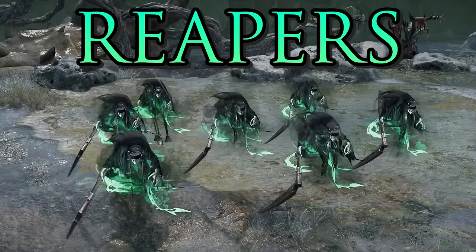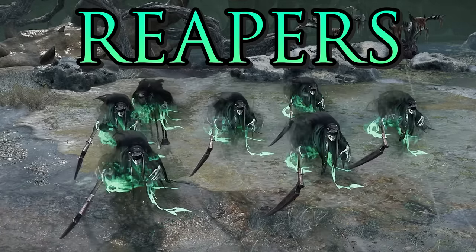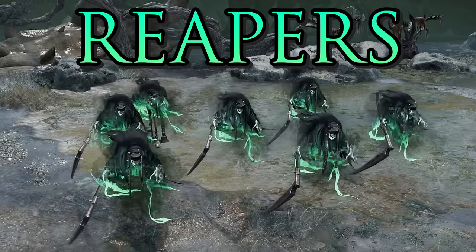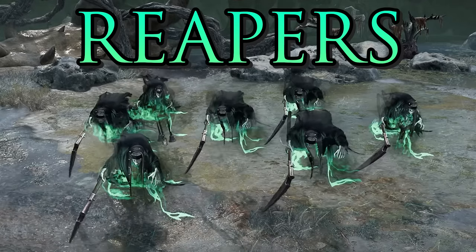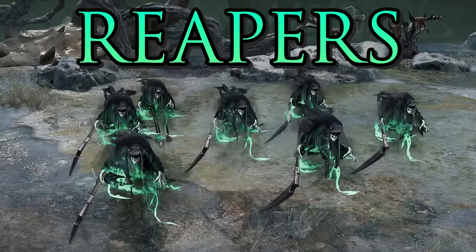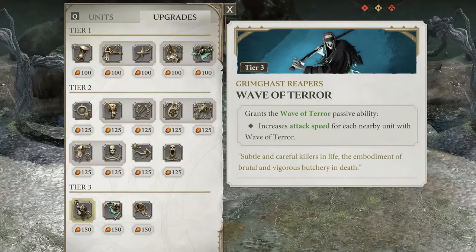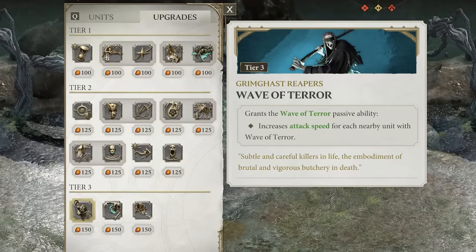The tier 3 Grimgast Reapers are similar to Chain Rasps but better and stronger. They have Reaping Charge which works like any charge ability, but once they make contact they gain a temporary aura that reduces enemy armor — making them much better at killing all kinds of enemy infantry. They're also another Wave of Terror unit that can increase attack speed.